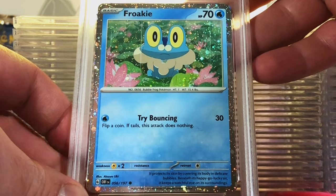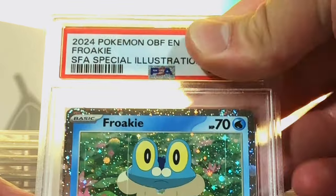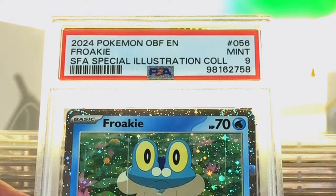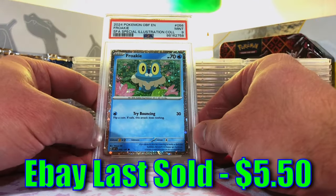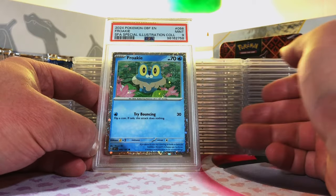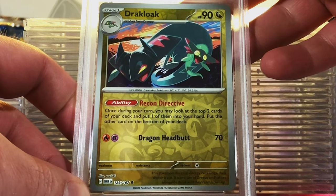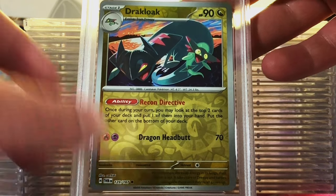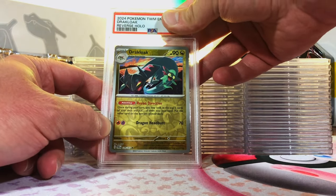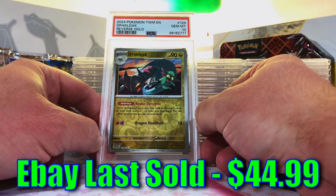Froakie Hollow Promo from the Shrouded Fable Special Illustration Collection. I think it's a 10. Our first Mint 9. But hey, we're going 9s and 10s only on this one, and I think we're going to do it. Dracloak Reverse Holo Common from Twilight Masquerade. I'm guessing a 9. It's another 10 — maybe a random card, but wow.